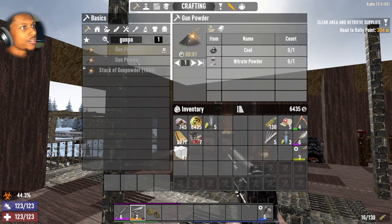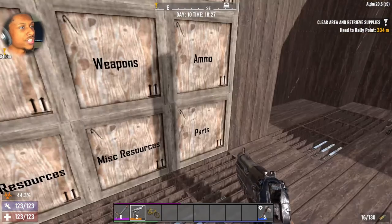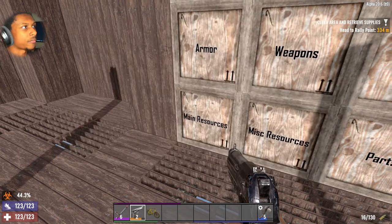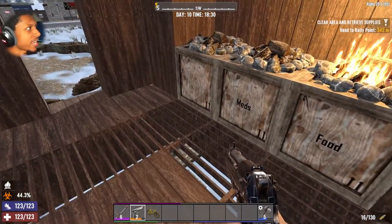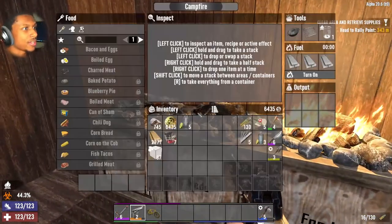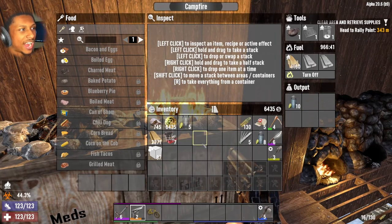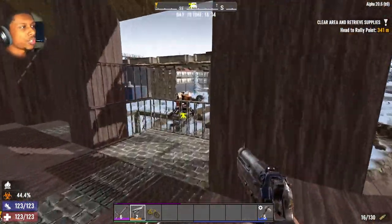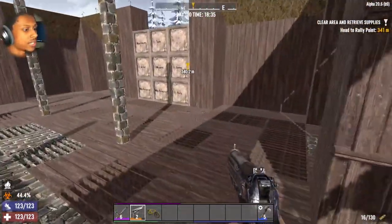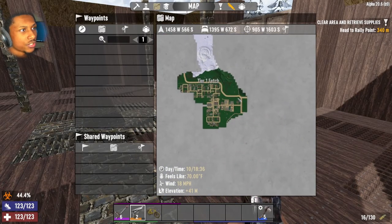Now that we have the chemistry station materials, we just need to focus on gunpowder. To make gunpowder you need coal and nitrate — it takes double coal and nitrate to make it. To get coal we have to mine, and I believe you can also get it from burnt trees inside the burnt biome — which we haven't discovered yet, so we're gonna have to do some exploring.